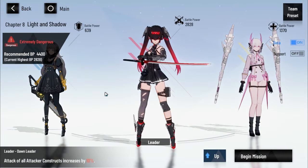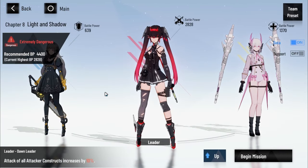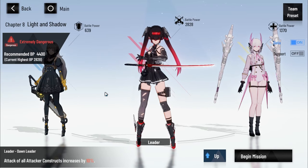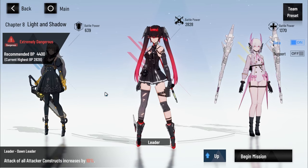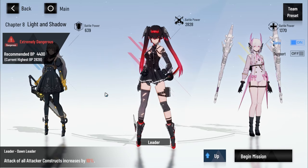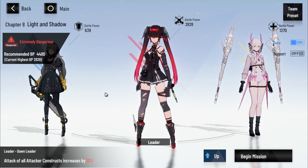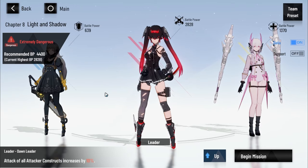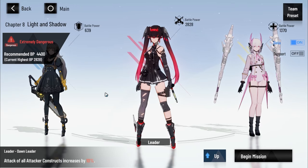So this is my main team that I'm using. I cleared it with Lucia Dawn, Liv A-rank, and I used Nanami as well for the knockdown and also the defense reduction, which is really nice. Essentially you should be able to clear the stage really easy once you have the timings down in order to dodge. And once you have the appropriate battle power, you'll be able to clear it a lot faster. However, if you do have super low battle power, you can still clear the stage — it'll just take a long time. I took essentially no damage and stun locked him for most of the battle with Lucia Dawn.